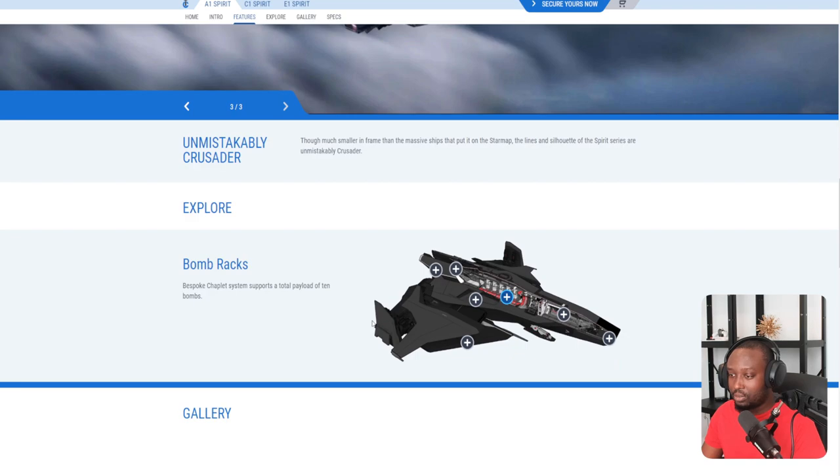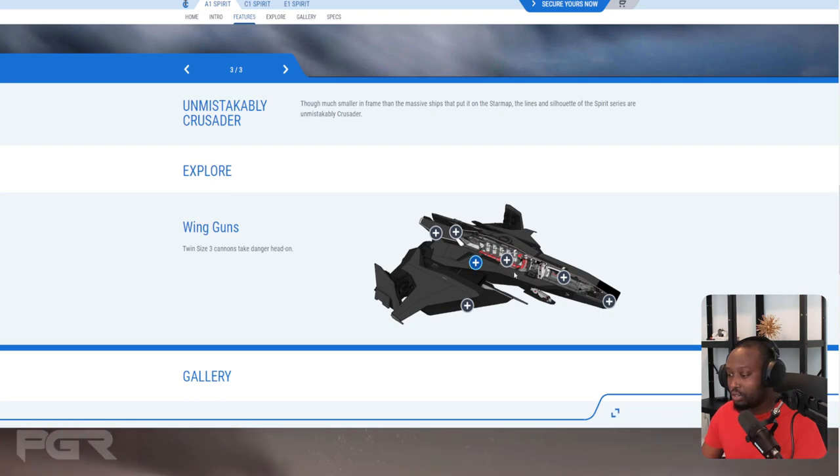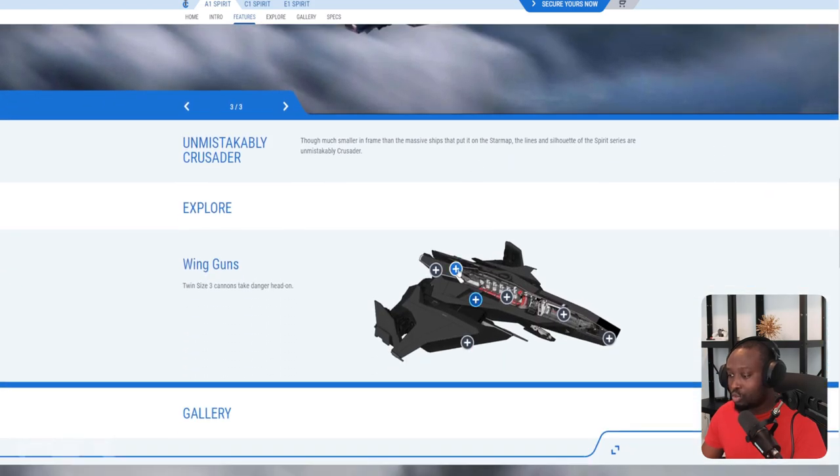For the A1, it comes with bomb racks — that's the main difference between this one and the others. It has two size-three nose guns. You can see this silhouette — it has some missile racks for the A1, and then bomb racks. The Chaplet system supports a total payload of 10 size-5 bombs — that's crazy. And then it has wing guns on both sides, plus a turret, so that's a total of six guns.